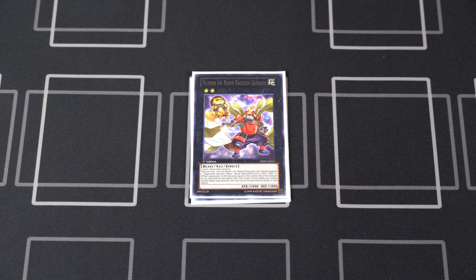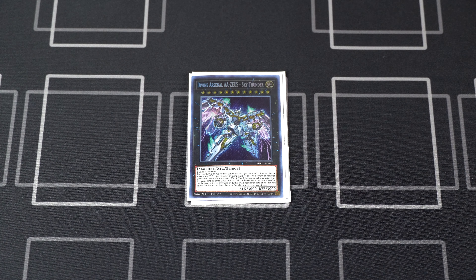Then we have one copy of Number 64: Ronin Raccoon Sandayu. Once you have a beefy monster on the field, Raccoon can summon a token with that beefy attack to push for game — great card, usually my go-to when I already have Shurig on the field and I'm trying to go for game. Finally for Xyz, I am running one Divine Arsenal AA-ZEUS - Sky Thunder. This is definitely a flex spot. You can attack with Joyous Melfi or Ronin Raccoon and then overlay in Main Phase 2 to bring out Zeus — very unnecessary, but it's such a blowout card and can change the game in your favor.